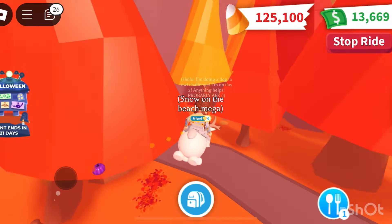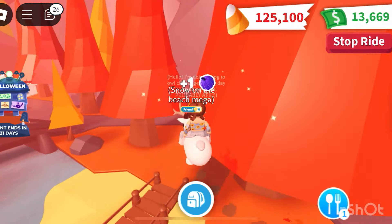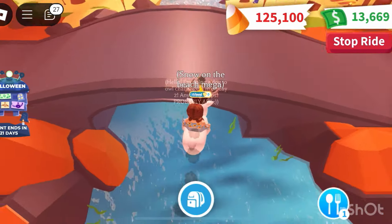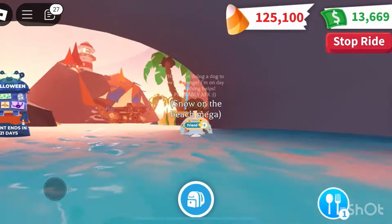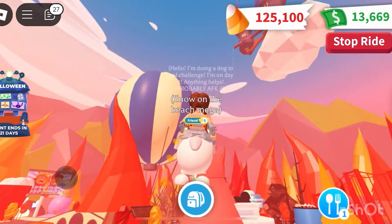I needed a little break from looking there. I can see our next one — it's by the little bridge by the campsite, kind of just floating in the air. The next one, pumpkin number six, is actually under the bridge, under the beach shop.